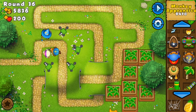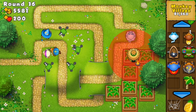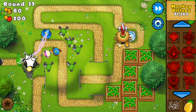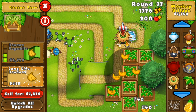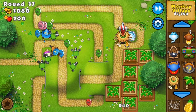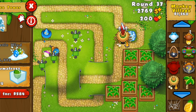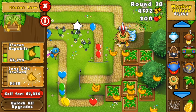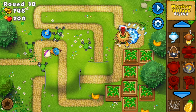So now we get 7 farms — we'll get 49 bananas per round since each banana farm gives out 7. Now we're going to put an Ice Tower right here, and then put a Monkey Village right here and upgrade it to 2-2. And then you're going to want to upgrade the Ice Tower to 3-0 — Arctic Wind.